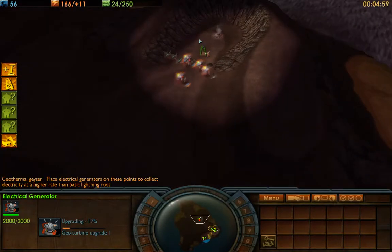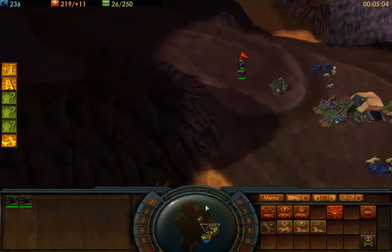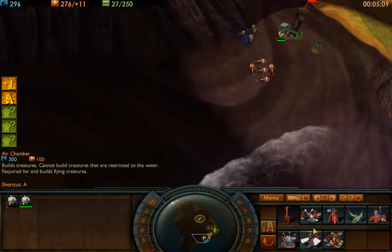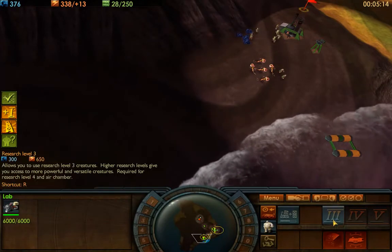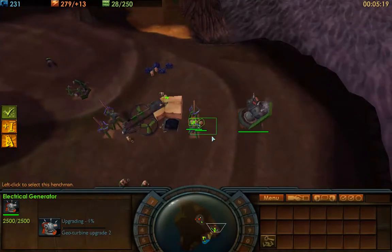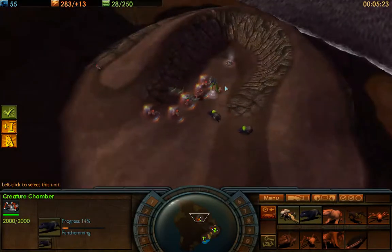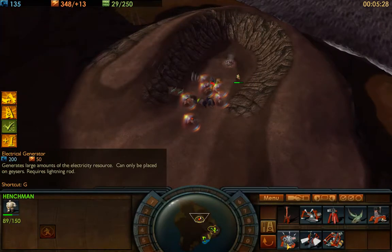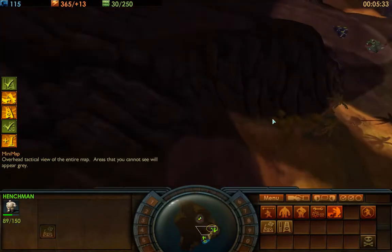They're already at level 3, which is not good news for me. My electricity is not doing well right now — I have a bunch of little henchmen. I'm really trying to take this geyser, but I think I'm going to lose that battle.